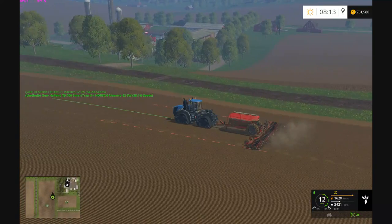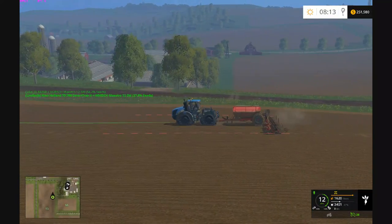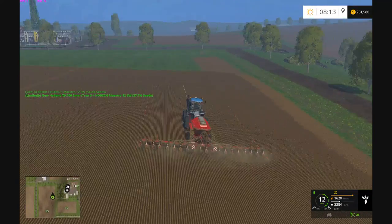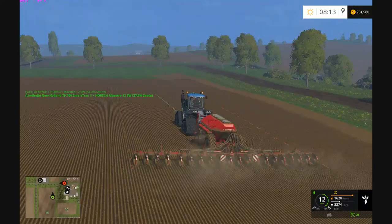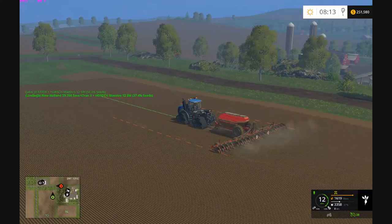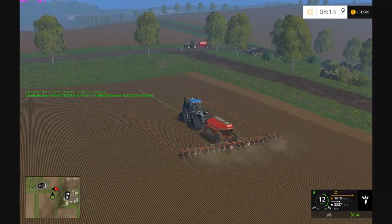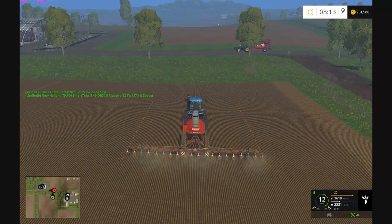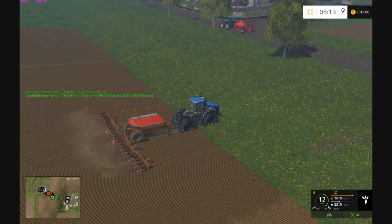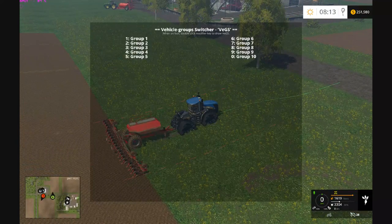Oh, here comes Jake. I need to figure out which way I'm going to go. It's nice to play on this map for once, just to get outrageously high yields and stuff. I had a self-propelled lifter just because I didn't want to defoliate everything. Go start on the other side there. I think it's Course 1 I'm using.